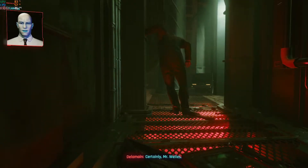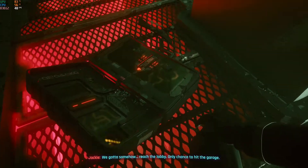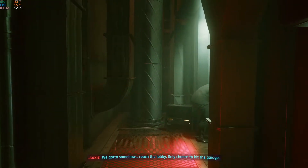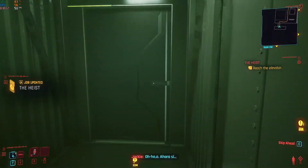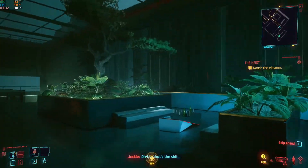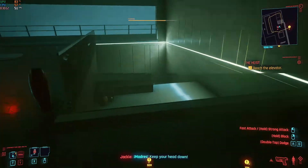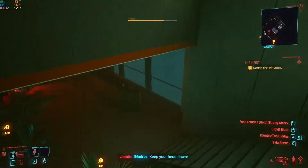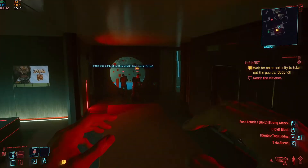Certainly, Mr. Wells. Better be fuckin' certain. We gotta somehow reach the lobby — only chance is to hit the garage. Now we must be quick. Oh, great — securing the floor. Clear. Understood. Over and out. I'm all clear here too. If this was a drill, why'd they send in Saga Special Forces? They can spot it.